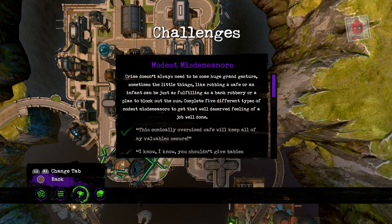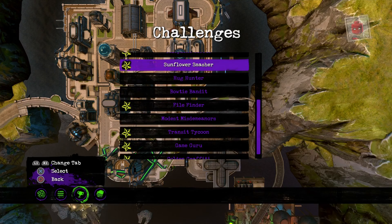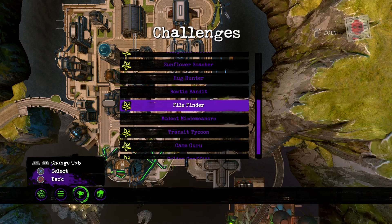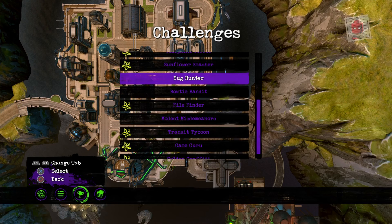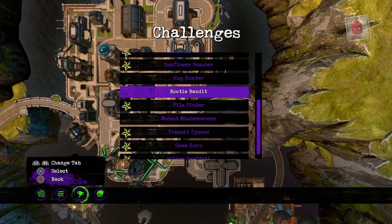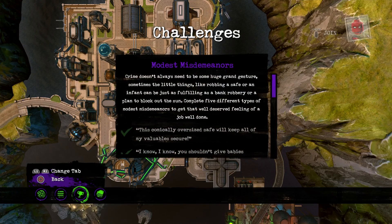Today's challenge - we're back in Metropolis for another challenge and we are doing Modest Misdemeanors. The reason I'm skipping these two is because Hug Hunter is in Apocalypse, so I'm going to do Modest Misdemeanors first, then go to Apocalypse and do Hug Hunter to clear that out of the way, and then come back and do Bowtie Bandit last.